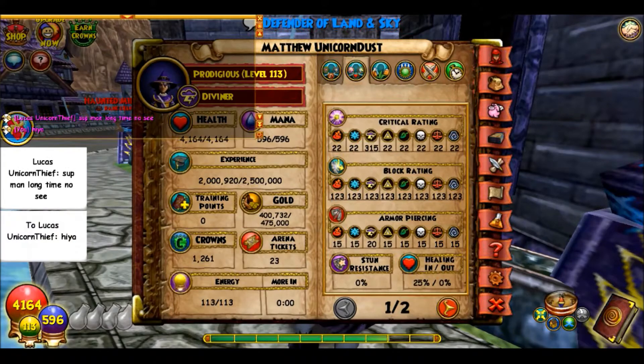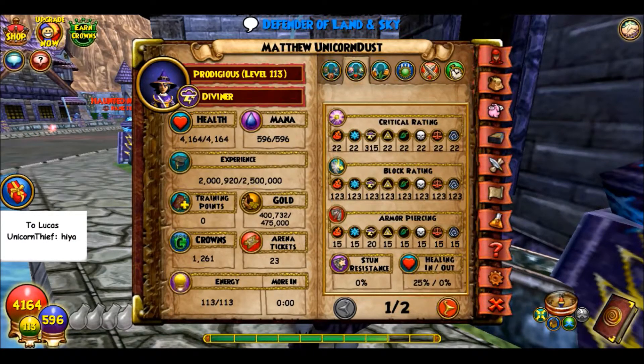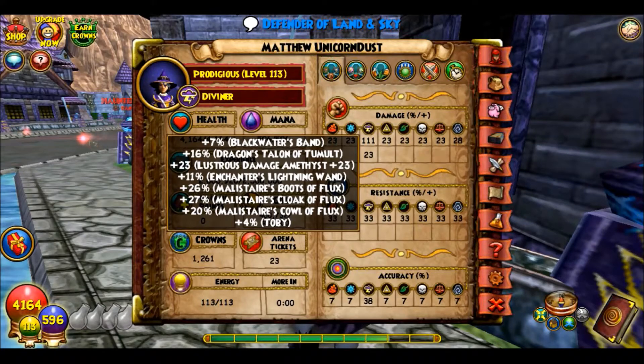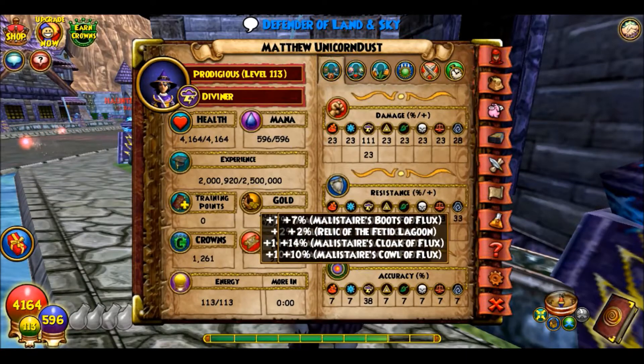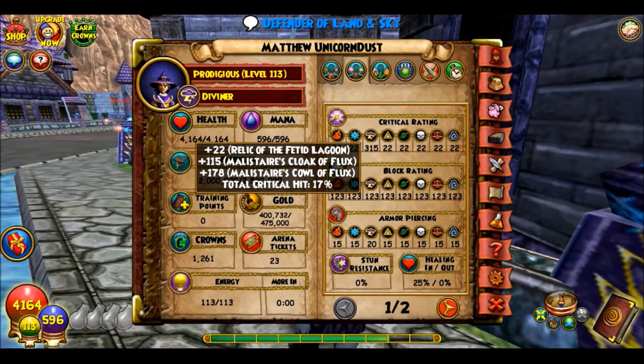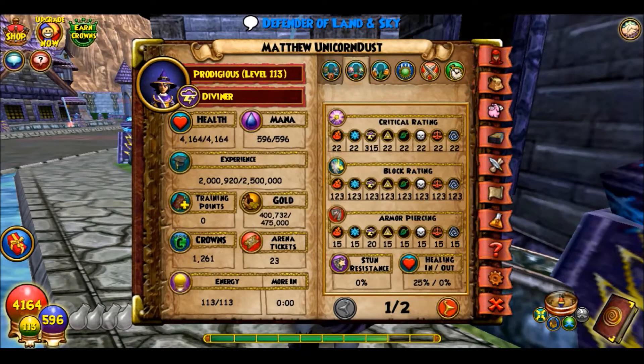Let's see — I have 111 damage, and resist is again about a third. Critical is 17%, and block is pretty bad too.